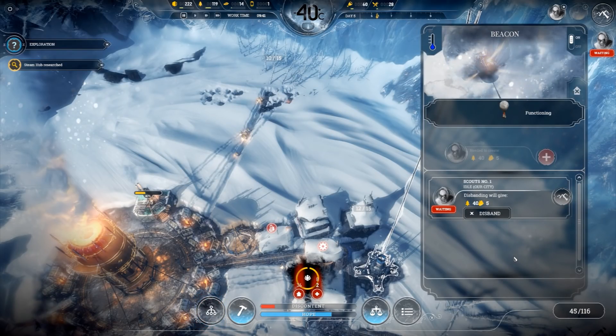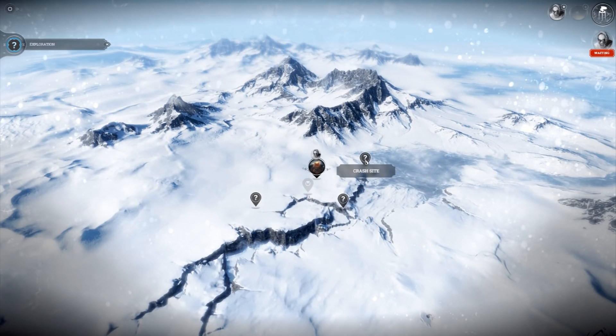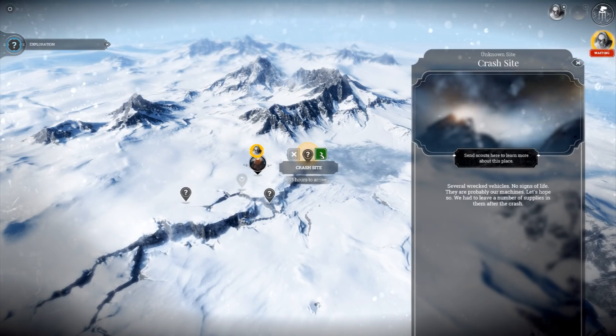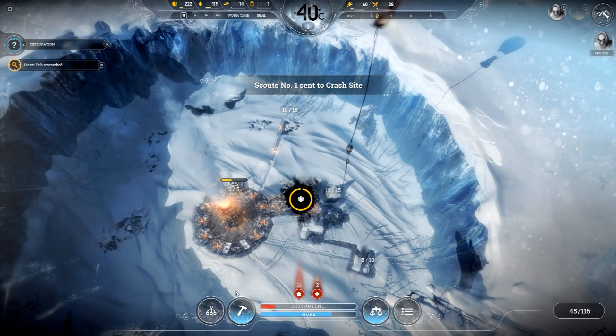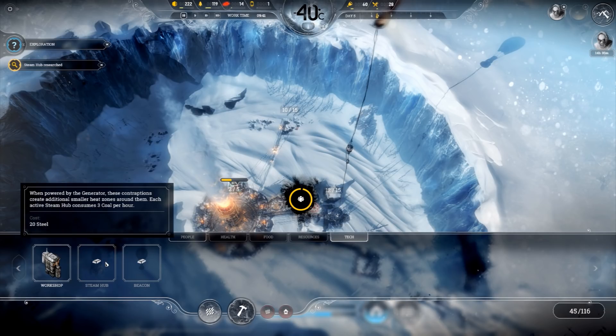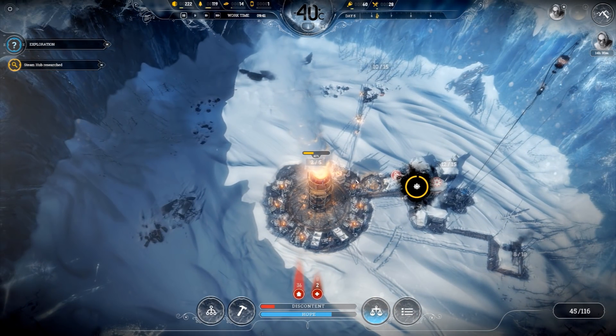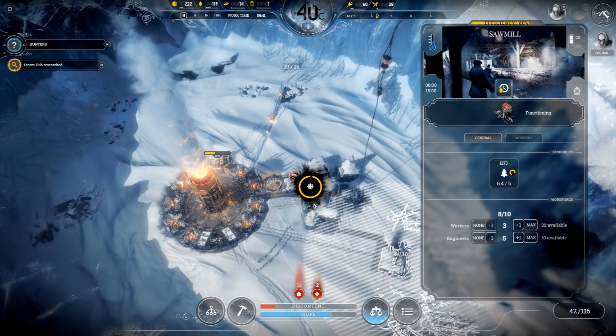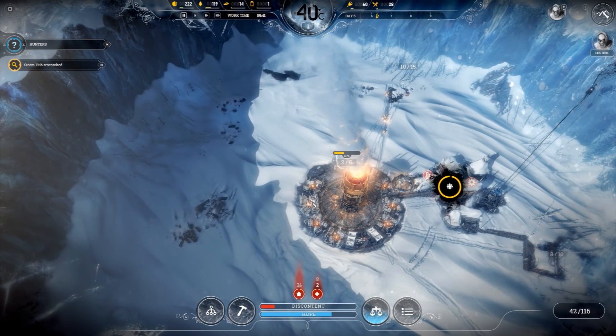First things first - crash site, observatory, sturdy shelter. I feel we're gonna go to the crash site. That is where you go - building: no, health: no, food: no, resources: no, tech: yes. We need steel for that and we're a bit low on steel. We need steel and we want to send out as many as we can to gather that, but we also have limited personnel.